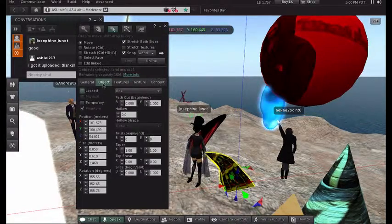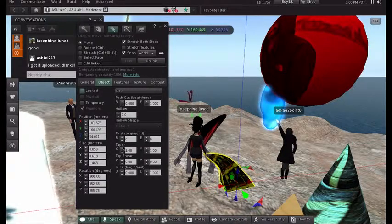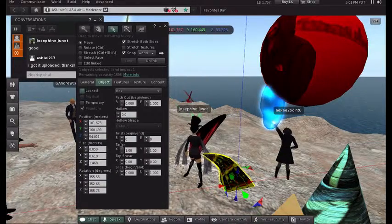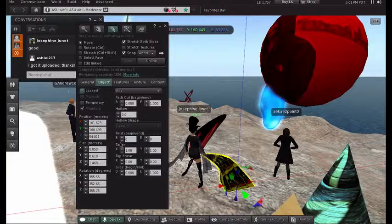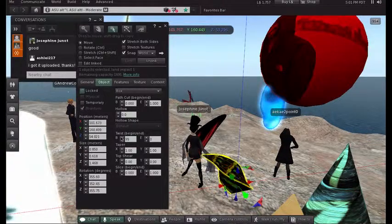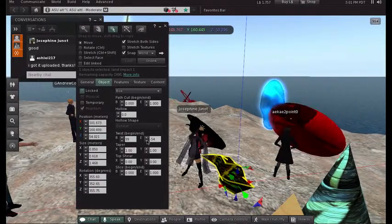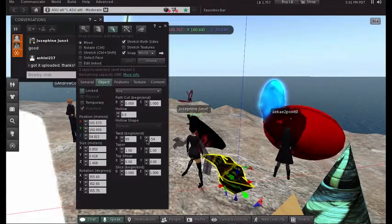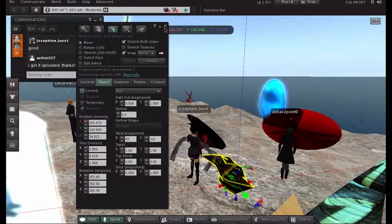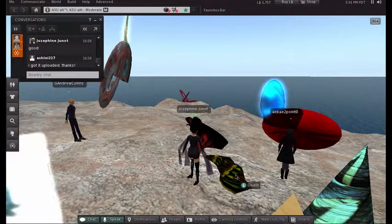You can modify the object further in the Object tab, adjusting twist, taper, shear, and similar properties. If I apply twist, the object starts twisting in on itself — twisting the top or bottom depending on what you choose. So now I have this little abstract, flexible object.